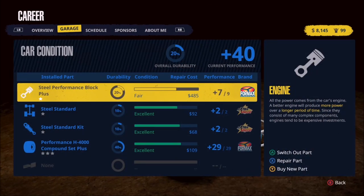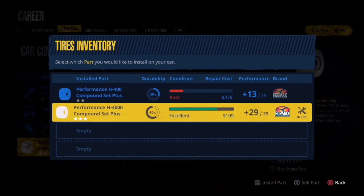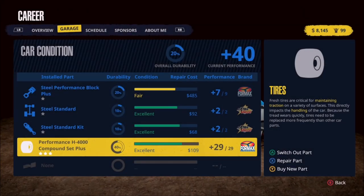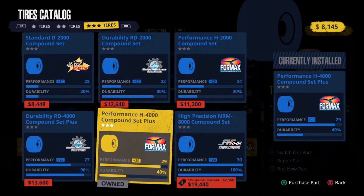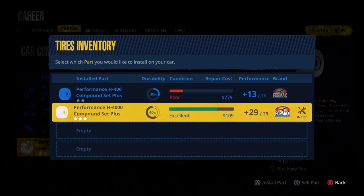Let's come in. First things first, we're going to look at the tires. Let's go under swap out a part. We can't repair in this screen, and we're not ready to repair those tires just yet - it's not going to let me repair unless I'm missing something. Can't do it under the buy a new part screen. Under swap out, I can sell the part, but I cannot repair it unless it's installed.